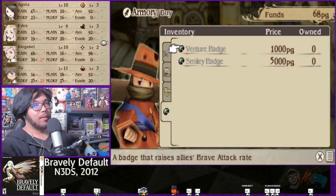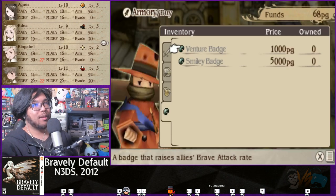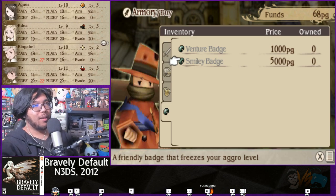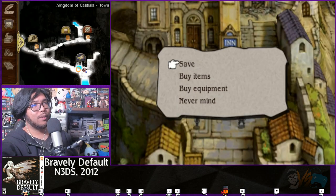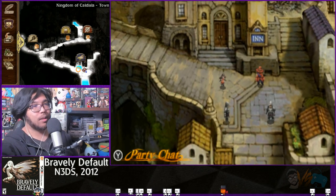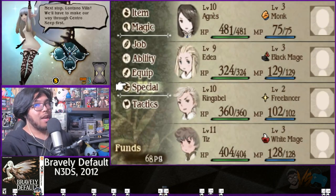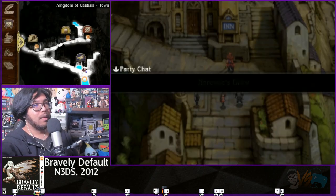There's one item that raises 'attack brave rate' — I'm not sure if that's accuracy during a brave attack. And there's a Smighty Badge for five thousand that freezes your aggro level, meaning enemies will attack you less. There's no tutorial on what aggro is yet, but I assume it increases when you heal or attack. Our fairy says next stop is Long Tunnel, but we have to go through Central Keep first.